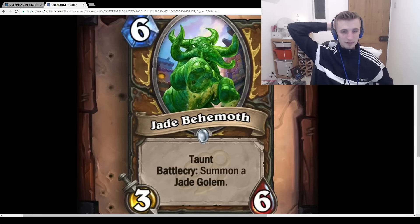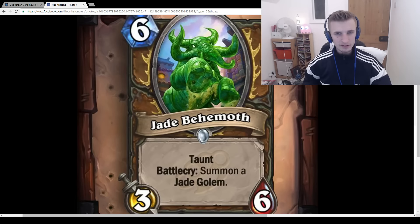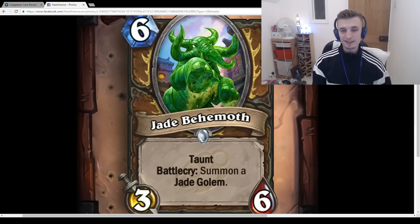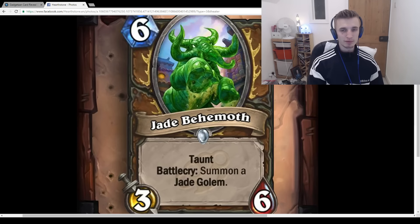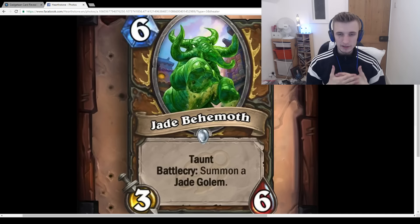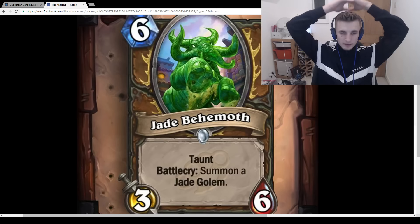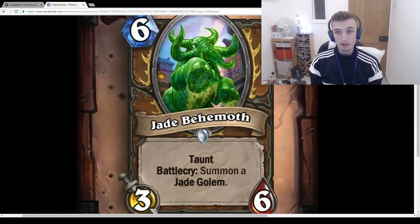Jade Behemoth: 6-mana 3/6 Taunt, Battlecry: Summon a Jade Golem. In a Jade Druid deck you're obviously going to be playing this card. It's nice that it's defensive because you're probably going to be ramping the first couple of turns and will inevitably fall behind on the board. You just want as many Jade Golems as you can, and the fact that it has Taunt is nice. You're basically playing a 4-mana 3/6 Taunt like Twilight Guardian, so you're spending 2 mana for a Jade Golem — which is fine.